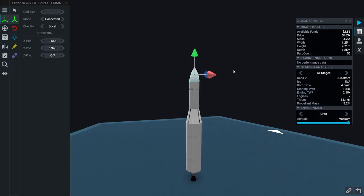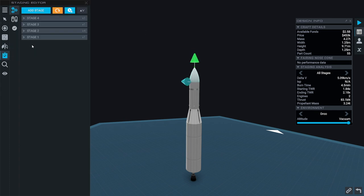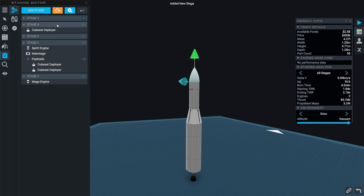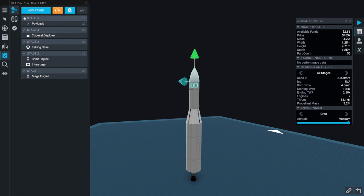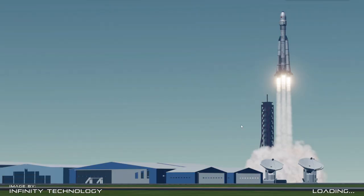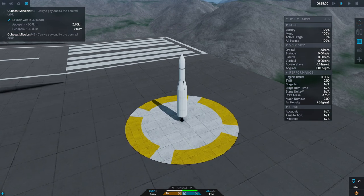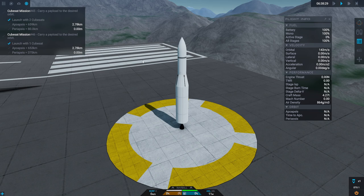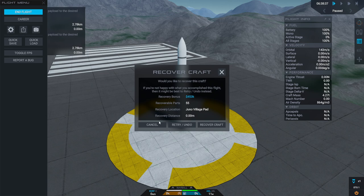That's probably okay. Let's check staging first — Mage engine, payloads. We want one CubeSat deployer then two more — we do have the ability to make five stages. Looks good. Still under 10 meters. The first periapsis target is 80 kilometers, which is really tight. We actually want the two-CubeSat deployer to go first, then the one. Let me re-stage — I need the two first and then the one.